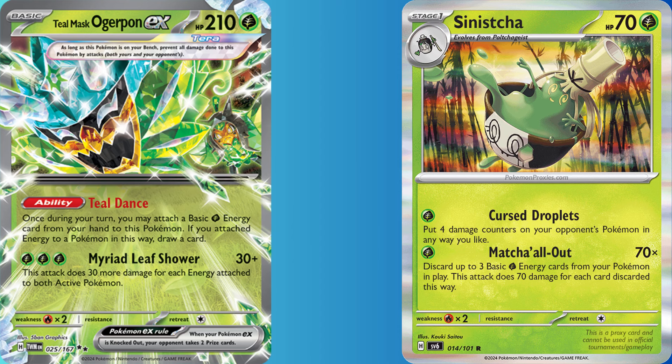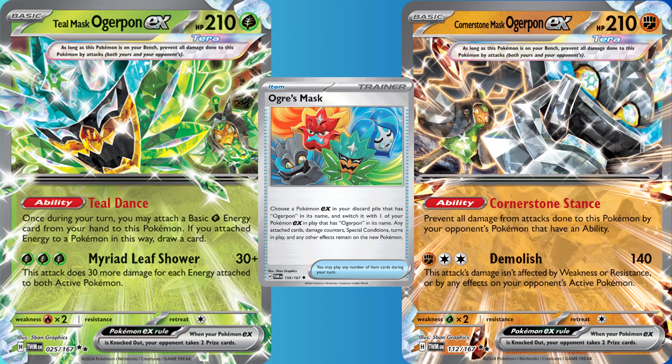The strategy is to use your two Grass Ogrepon to accelerate Grass Energy into play, then deal 210 damage with Sinischa, discarding all three Grass Energy you have in play. Or if you want to focus on a different Ogrepon, you can accelerate the Grass Energy onto the Teal Masked one, then use Ogre's Mask to swap into a different Ogrepon in your discard pile, potentially hitting for weakness.